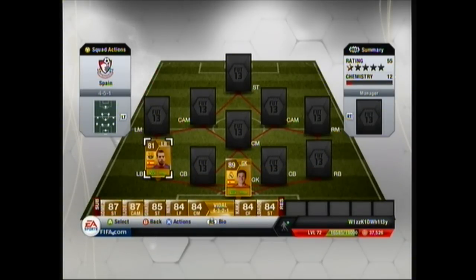In the left-back spot we have Jordi Alba. With this Spanish squad there are loads of players — it's a large squad so there are loads of different players you can put in different positions. If you don't want Jordi Alba you can put Arbeloa in, or you could have Diego Lopez, Valdes, or Pepe Reina. There are so many different Spanish players in all positions, but this is my opinion on who I would have.